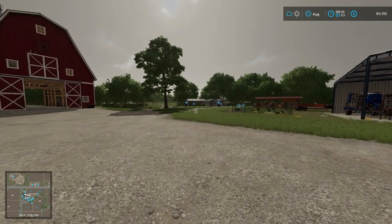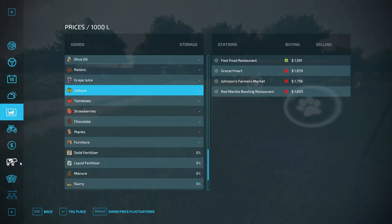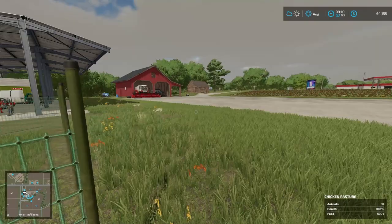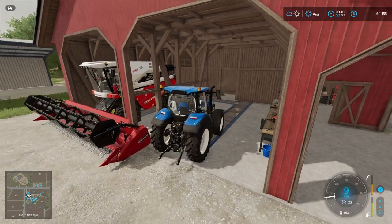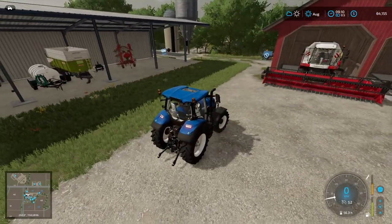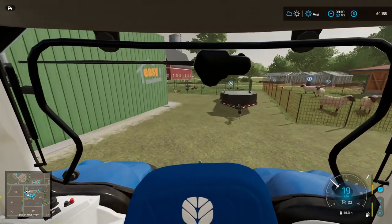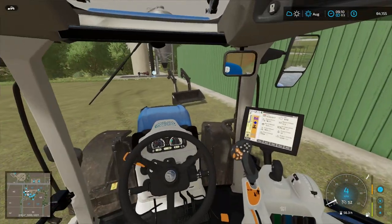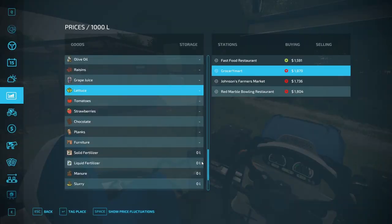We do have some lettuce that technically should get sold, and maybe some eggs, because we can't really bring those with us. I'll go ahead and head into here and deactivate these because they will be moved. We are going to do one thing before we move directly — we will be selling our produce that we have gotten so far. I don't have my wheels and pedals set up here, so I have to see how I can do this with keyboard and mouse. This could be quite interesting, but I think I've got this.